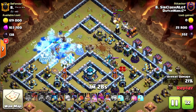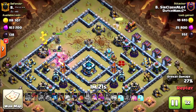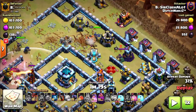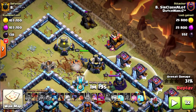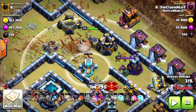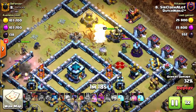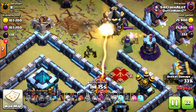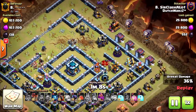King and queen go nicely to take down the royal champion, scattershot, air sweeper, and eventually more. With the RC I decided to pop the ability early because there were an archer tower and wizard tower, and the royal champion's pathing was going toward the archer tower. But I wanted her to take down the scattershot, so I popped it early to change her path. She takes down the scattershot, does not take down the queen as expected, but I still have headhunters. Queen walks back, takes the inferno, and we can start the lalo.